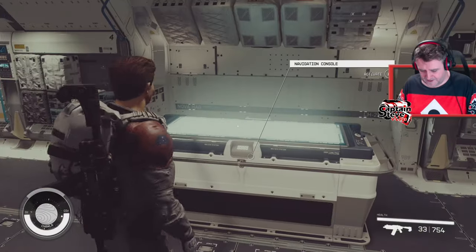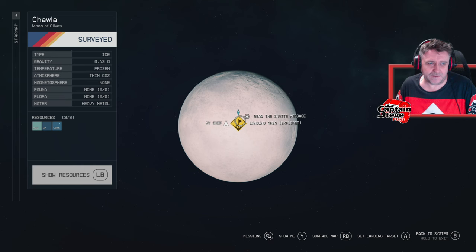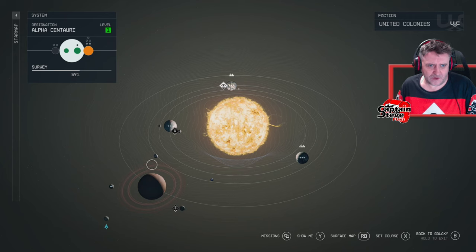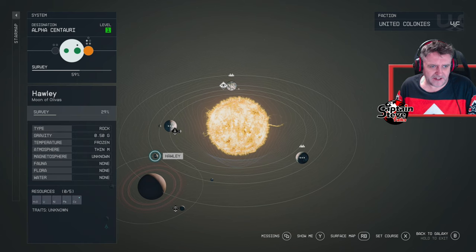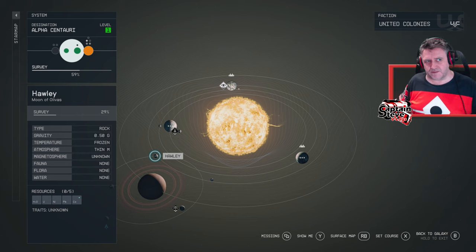Where are we going next time? We completely 100% surveyed Chawala. I've already done Zamka. I might go and do Hawley next time - it's got five resources and might have points of interest like traits. We'll see. Until next time, salute to Mum, goodbye!